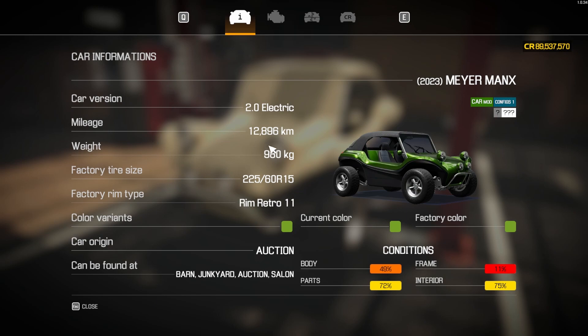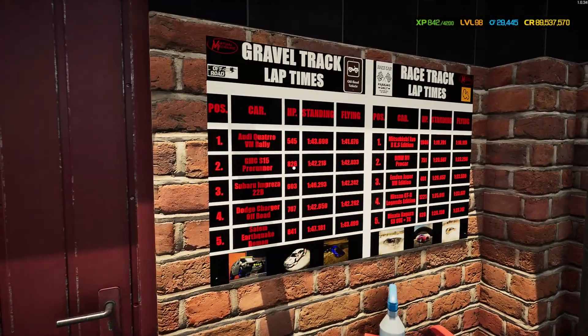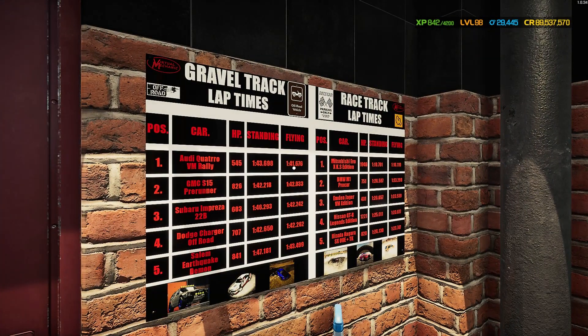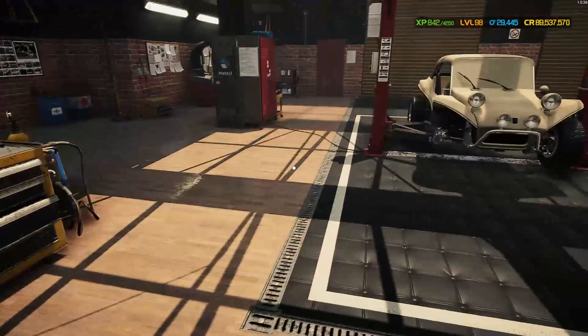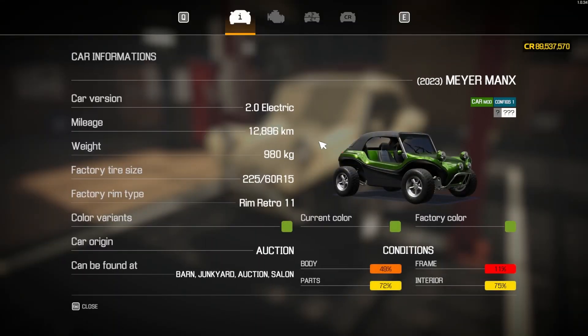Today we're taking this beast onto the gravel track, attempting to beat the Audi Quattro's times: a 143.698 standing lap and a 141.676 flying lap — the flying lap is the important one. Can we beat it in a little electric beach buggy? The only config available is the 2.0 electric edition, so we'll play around with that.